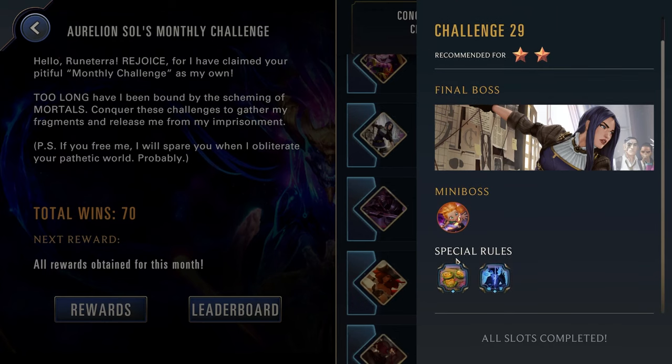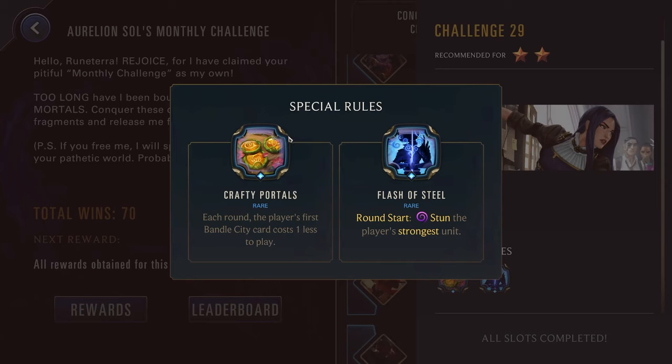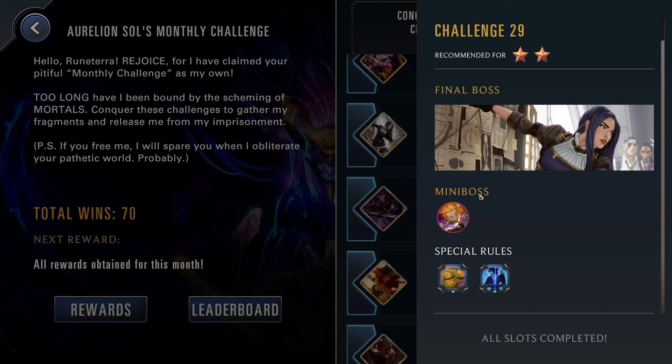Challenge twenty-nine, two stars up against Caitlyn and Zoe. We have Crafty Portals: each round the player's first Bandle City card costs one less to play. The Bandle City champions — Nora, Teemo, Veigar, Gnar, Yuumi — will all get the benefit from this. Flash of Steel though: round start, stun the player's strongest unit. This one you have to go for a pretty wide board — you can't just focus on having a couple of strong units because the enemy will really punish you. So potentially stay away from someone like Yuumi as she can have a pretty narrow board. Going for someone like Veigar where you don't really care if your strongest unit gets stunned and you're just focusing on your darkness, or go for Gnar or Nora where you normally have a pretty wide board. Teemo can also work, but be aware they have Zoe so they're going to have blockers, and then Caitlyn also has a lot of removal.